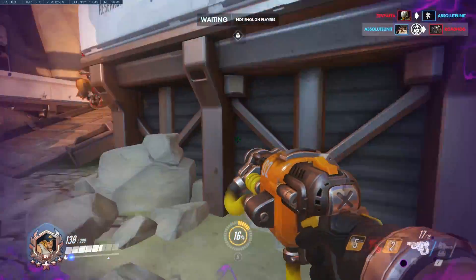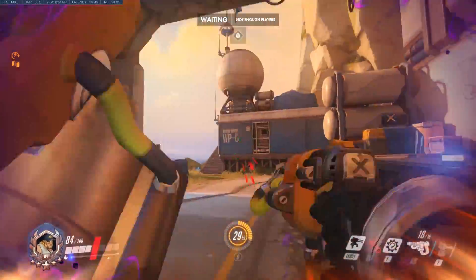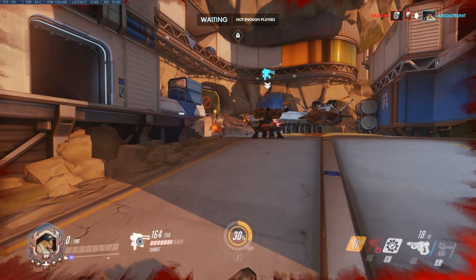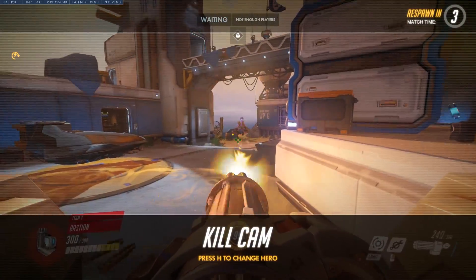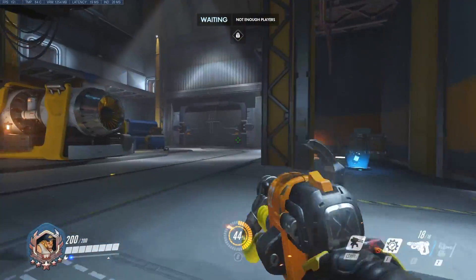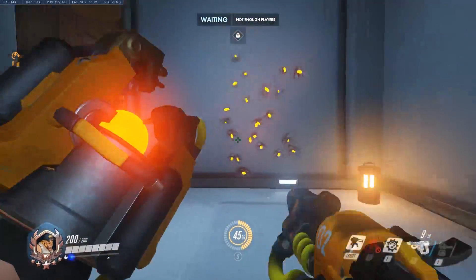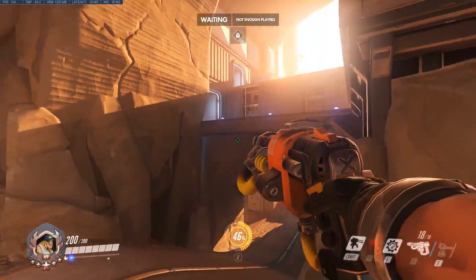I like the turret as well. Torb's turret makes sense from a hero-fantasy standpoint — he's the little engineer dwarf guy with a turret. But I don't understand why he still has his hammer, because it seems completely pointless now. The hammer feels like it's been kept purely for flavor. It'd be funny if you could throw the hammer in the Molten Core mode.